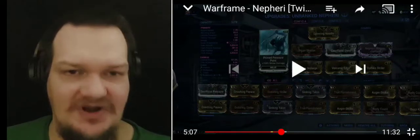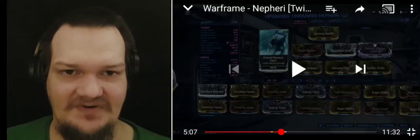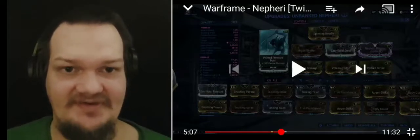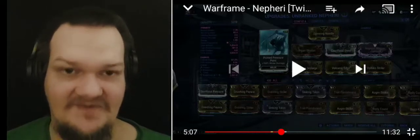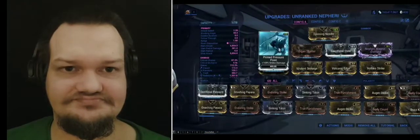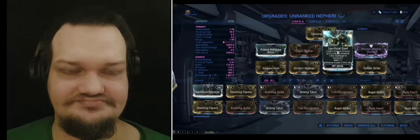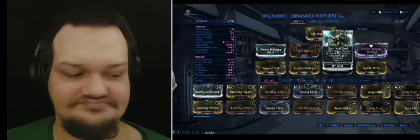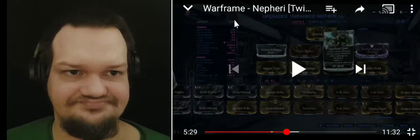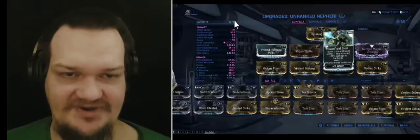Hey, what's up guys. I was watching a video from Original Wicked Fun and he happened to say something that I think is wrong, so we're gonna test it. I'll go ahead and play the clip and then we're gonna try it and see if I'm right or if he's right. His claim: always go for Prime Pressure Point over Sacrificial Pressure because it does more damage — Sacrificial Steel, on the other hand, is making its way into more of his melee weapons because it does an extra 100% crit chance over True Steel.